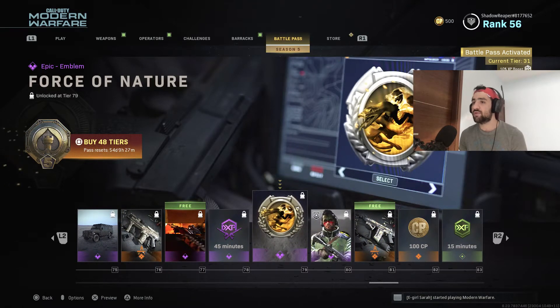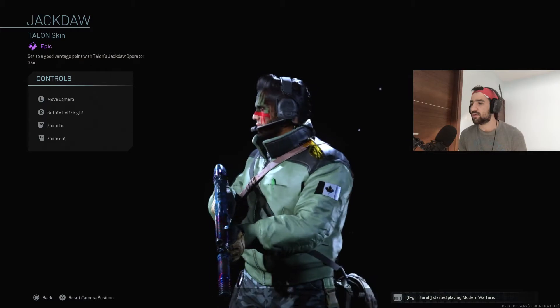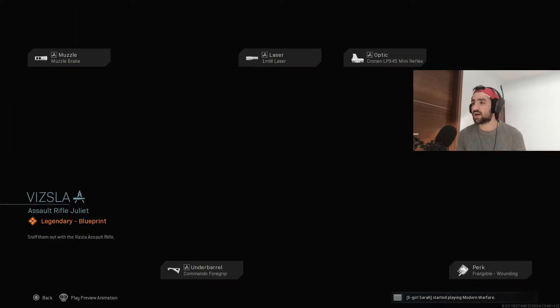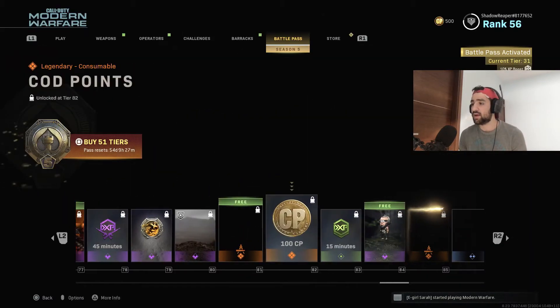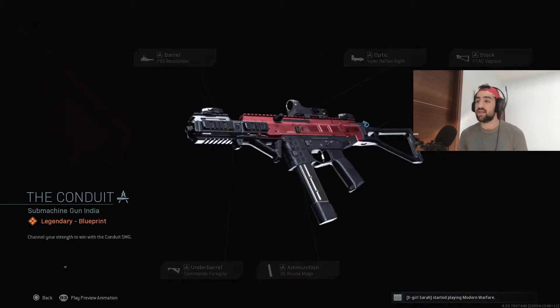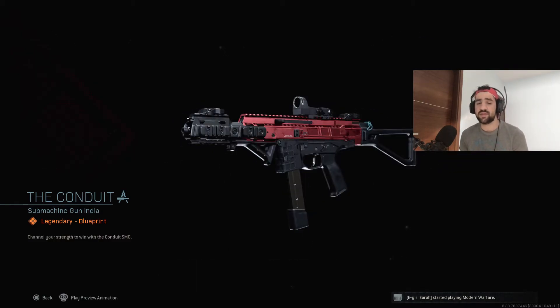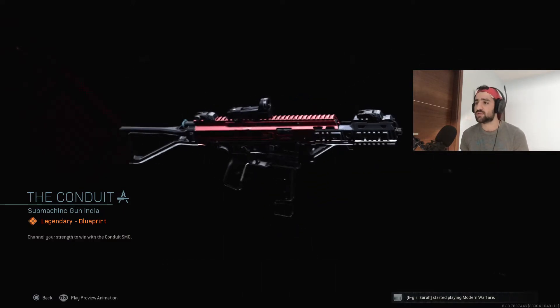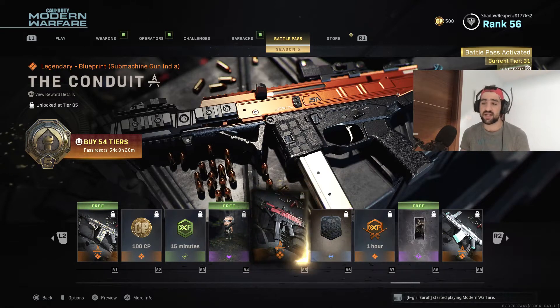We got a double weapon XP token, Force of Nature emblem, and a brand new Talon skin — this looks really, really cool. Skins are awesome in this battle pass. There's a brand new Grau blueprint, another cool new camo called the Vsla blueprint. Now this is where I got confused — I really apologize. The Conduit is a legendary blueprint for the brand new SMG. In my previous video covering the AN-94 I said you unlock the SMG by reaching rank 85 in the battle pass, but apparently I was wrong. This is only a blueprint — a cool looking one with red camo on top. The way you actually unlock the brand new SMG is by reaching rank 15.